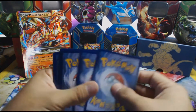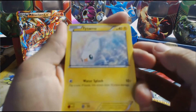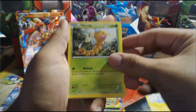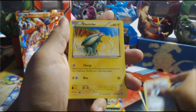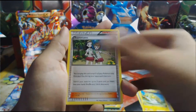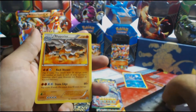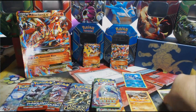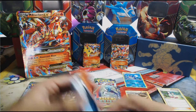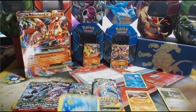Let's see what we get. We start off with Tynamo, then Weedle, Barboach, Honedge, Electric Wonder Energy, a reverse holo Ancient Trait Teammates, and the rare is a Raichu Barrier. Hopefully we get something great from these packs — maybe an EX, a full art, or a secret rare.